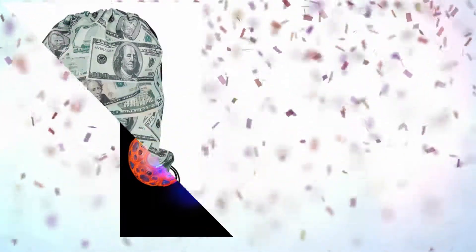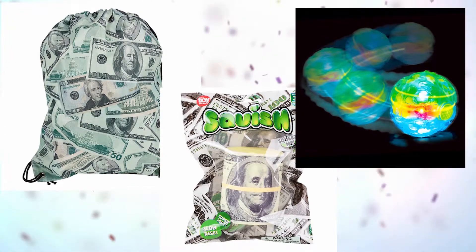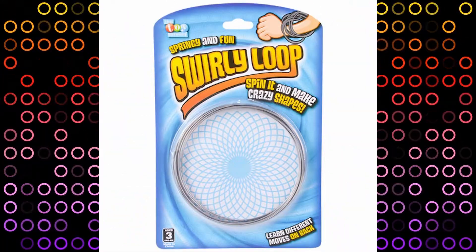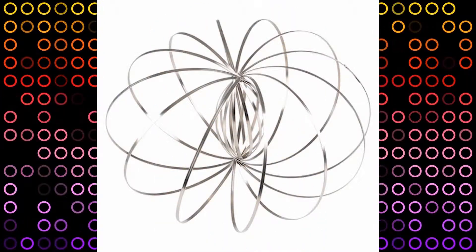At level D, you get the money drawstring backpack, the squish money, the light up dancing ball, and a swirly spiral loop. Spin it and make crazy shapes. Wow, that's four prizes — but just wait.